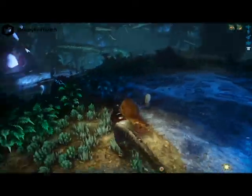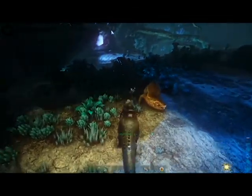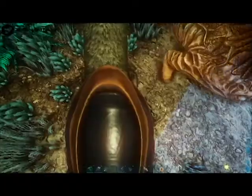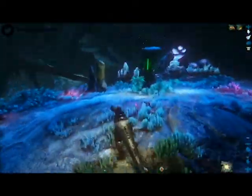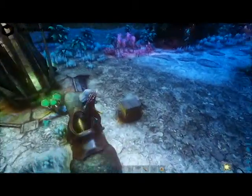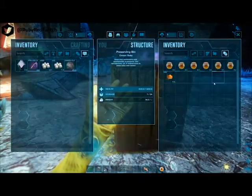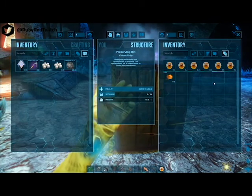If you've got a dino nearby you're good. As always, my biggest suggestion is to drop a sleeping bag — you can't go wrong with that. In order to obtain this level 16, what I have down is a preserving bin and of course I've got our giant bee honey.